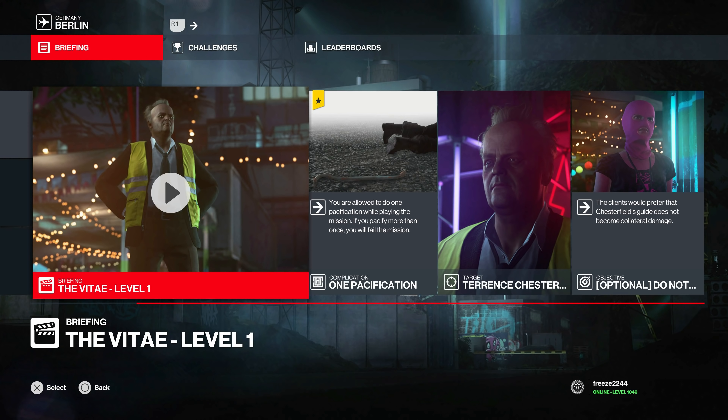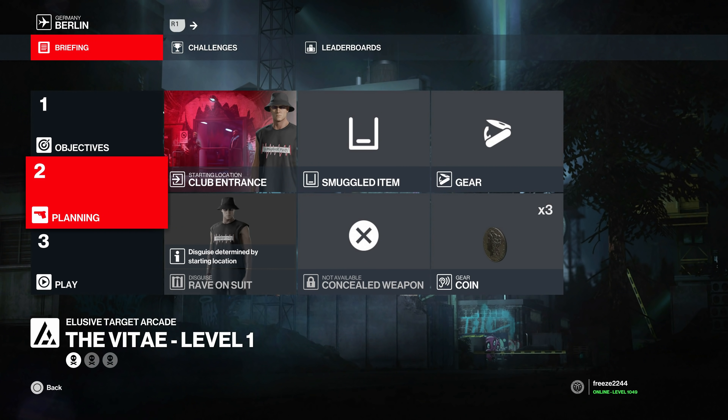What's up guys, Mr. Freeze 2244 here, welcome to another Elusive Tiger Arcade contract. This one is called The Vitae — there are three levels, and I'm going to show you Silent Assassin for all three. Starting with level one, called The Liability. The only restriction is one pacification allowed. We're starting with the default loadout at the club entrance, bringing only a coin.